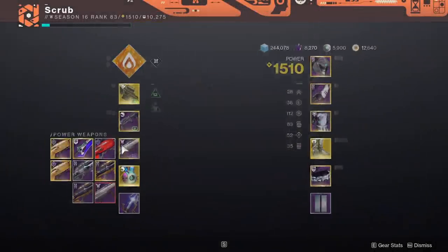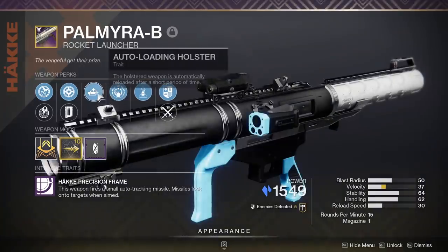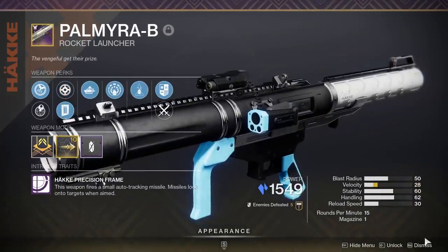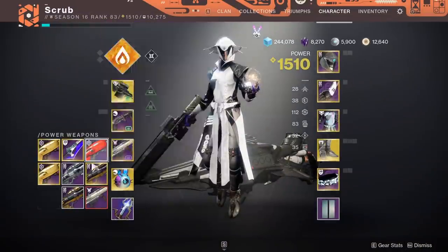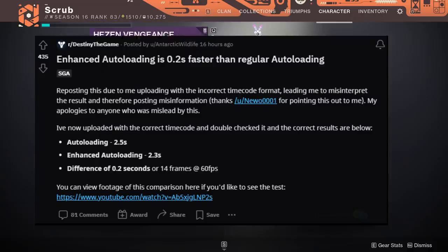Palmyra D, the new Stasis rocket launcher, can roll some interesting perks — namely the combo of auto-loading holster and explosive light. The question you're probably asking yourself is: how does it compare to the other rockets I have hoarded in my vault, or alternatively, should I craft it with enhanced auto-loading holster?